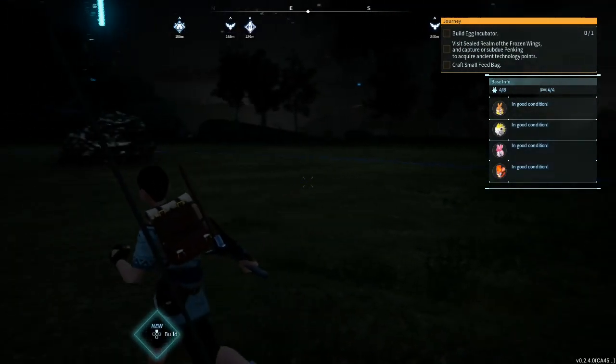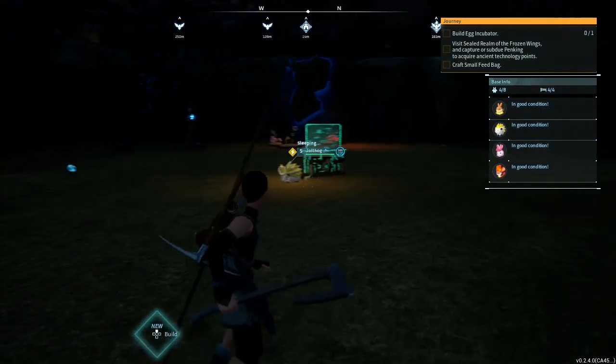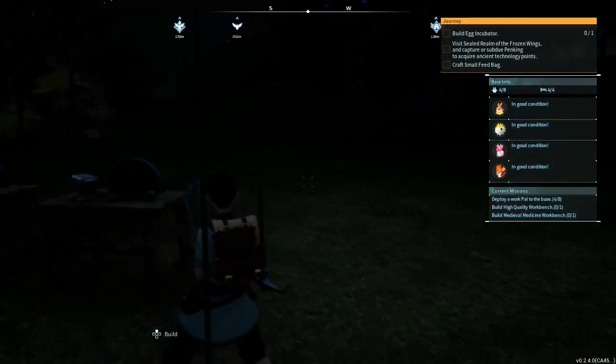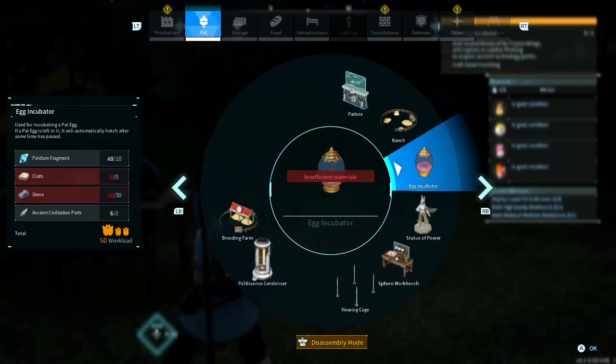Let's stay and work on the base. It's dark — I'm scared of the dark so I don't want to go out in the dark. Let's see, what can we build? Where's this egg incubator? We need cloth.